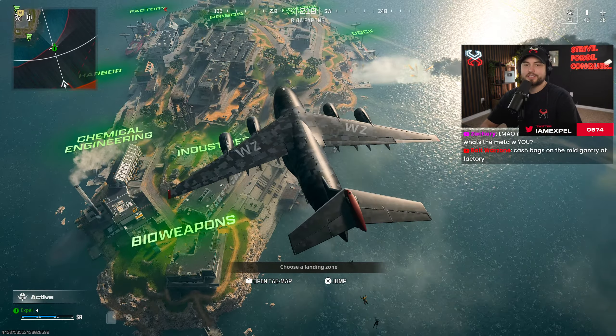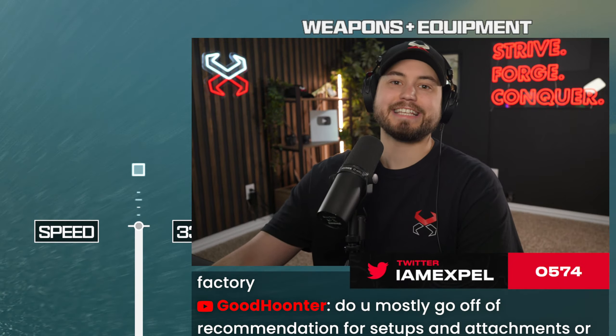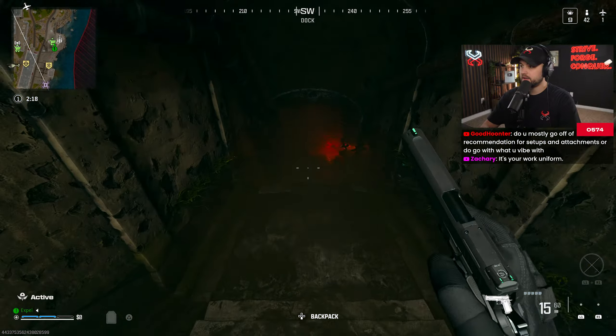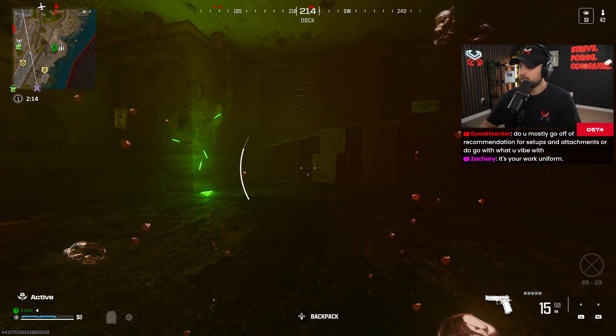As we dive into this match ladies and gentlemen, we have one goal and one goal only — get the FJX and crack some skulls. We're gonna dive right here. Someone told me that when you go in on the right-hand side apparently there's like a shelf.